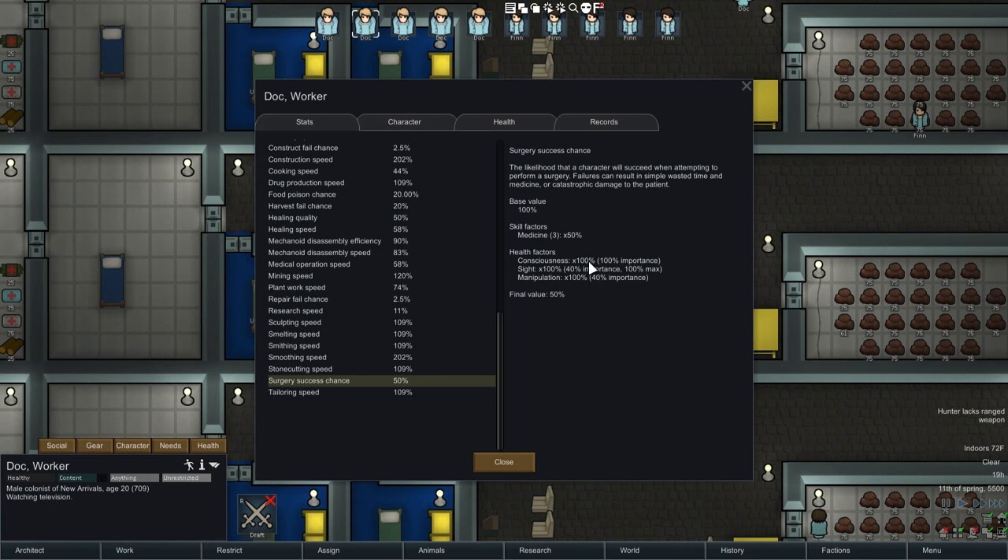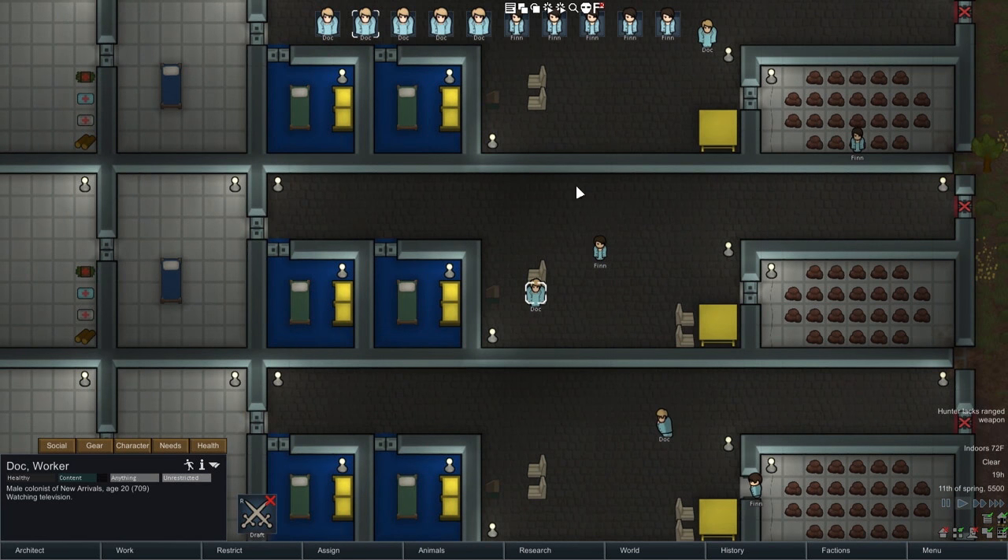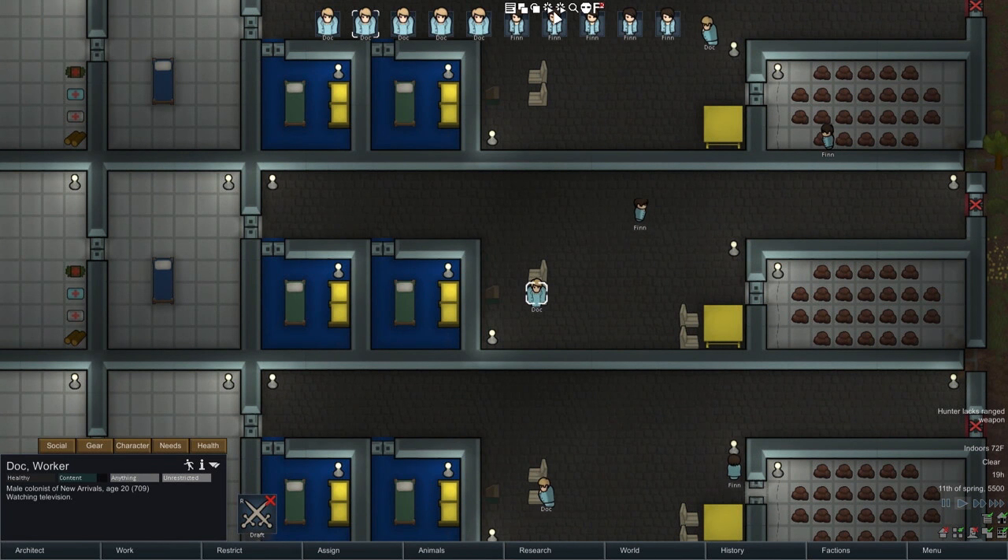Consciousness is at 100%, so if this was 50% consciousness — because it has 100% importance — then this would go down to 25. Sight is 100%, and if this was 50%, it's only 40% importance, so this would only go down to 40. But notice it says here 100% max, so that means if we make it better, it's not going to actually improve.